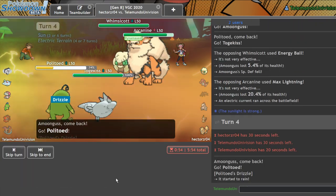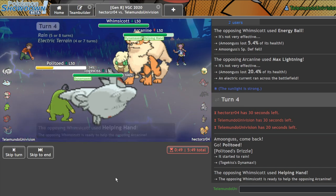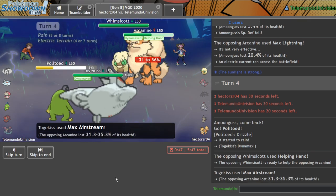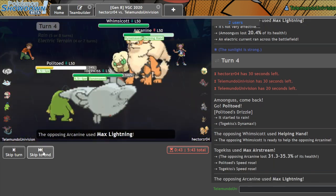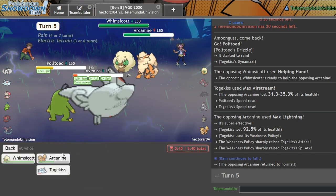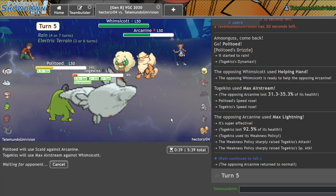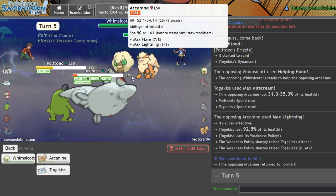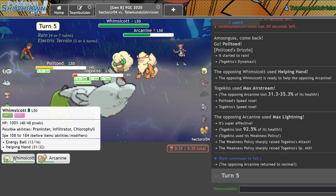There's the Helping Hand. I think I can take this even with the Helping Hand. Beautiful. Let me go for the Scald into the Arcanine and a Max Airstream into Whimsicott, because if I can get rid of Whimsicott I'm in a good spot. I might just double into Whimsicott for the KO because Amoongus and Urshifu is going to be really cool for the endgame, as he has Extreme Speed.